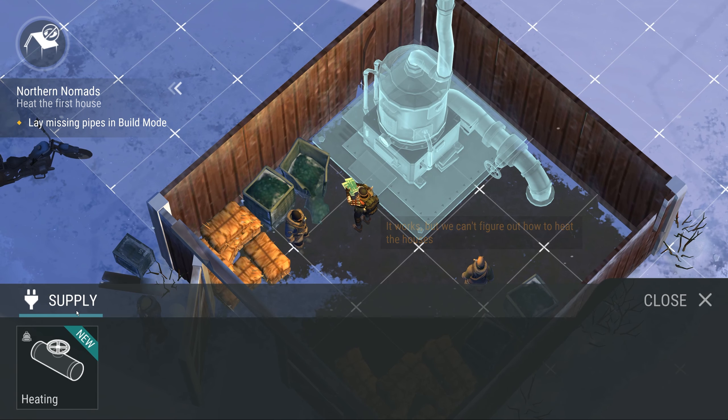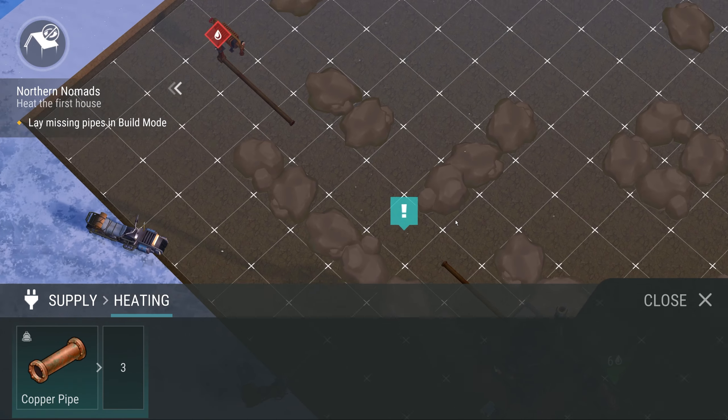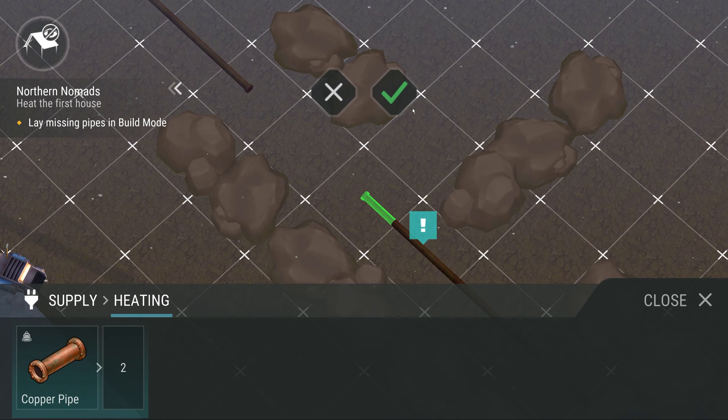Let's fire this thing up and click on these pipes. Click on heating — this shows you a mini tutorial that you need to connect three pipes in order to connect it. Once you do that, it's going to start working. I'm going to show you guys the best and cheapest way to connect these pipes.